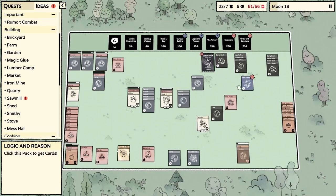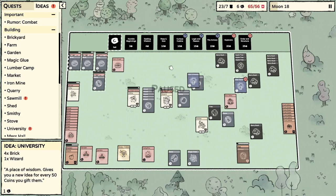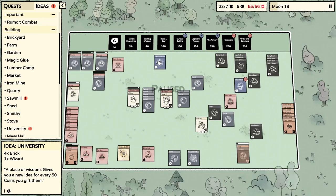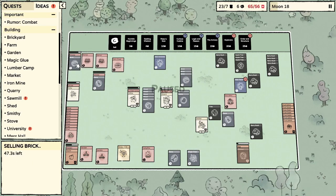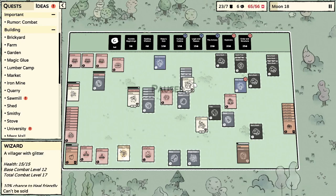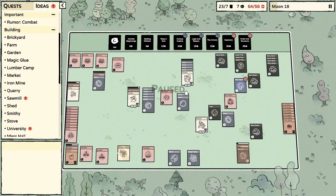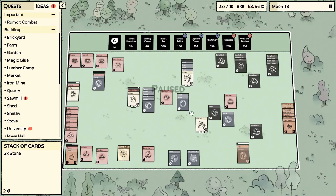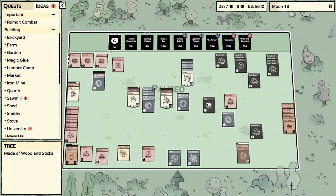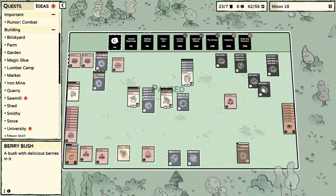Just bought two packs like it was nothing. There's the sawmill — and what's that? The university! That's a new card — it's two bricks, four bricks and a wizard. We can make that right now! Oh, we're making that — you better believe it! The sawmill — awesome, and again that needs iron. So we're just kind of waiting. Get out of here tree.